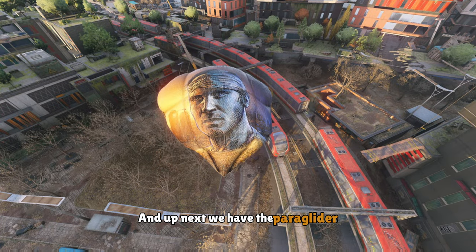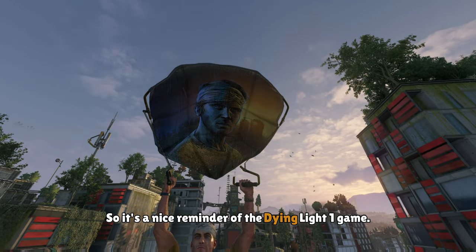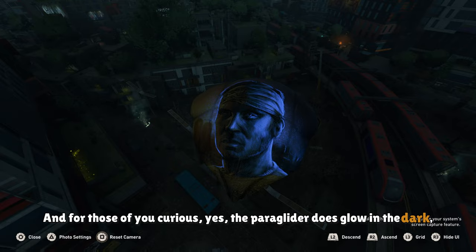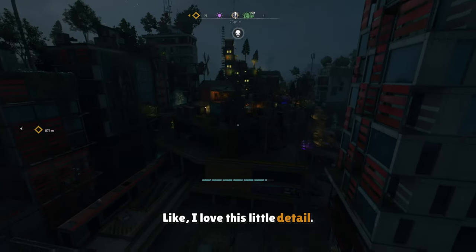Up next we have the Paraglider. This Paraglider is pretty basic — it's Brecken and behind him is Haran, so it's a nice reminder of the Dying Light 1 game. And for those of you curious, yes, the Paraglider does glow in the dark, but the outfit does not. A nice little detail is the UV light glow on the Paraglider. I love this little detail.